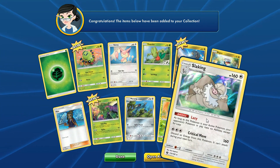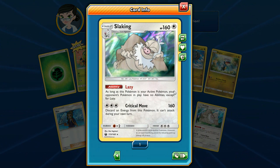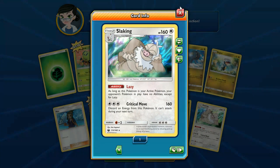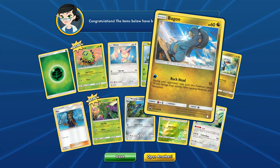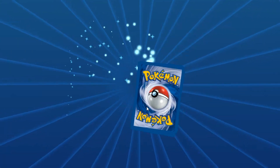This Slaking is actually pretty cool. As long as this Pokémon's your active Pokémon, your opponents' Pokémon in play have no abilities. The only thing I wonder is they say 'except Lazy.' I don't know if that means you have no ability as well. Well, I guess it wouldn't matter because you have Lazy. Yeah, no, never mind. That was a dumb question.